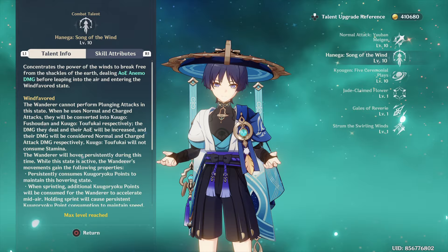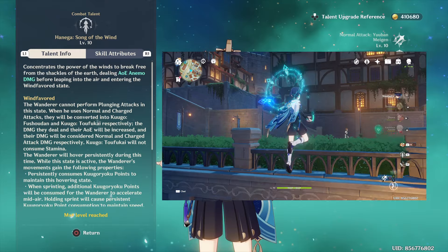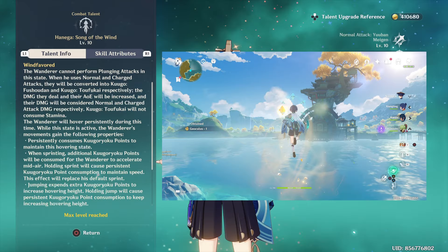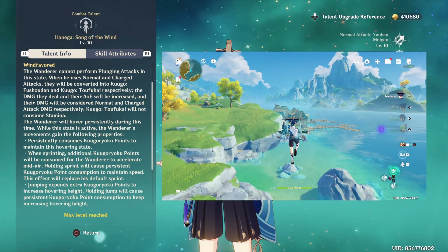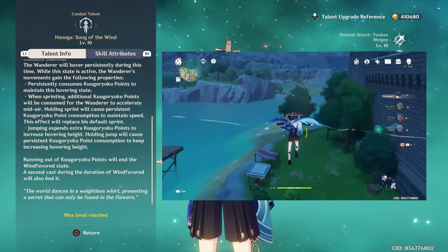Next is his skill. Wanderer's skill allows him to fly around, making exploration much easier and allowing you to reach areas without spending stamina. In the overworld, you can use this skill to fly around — in my opinion it's the best way to traverse around Teyvat. You can fly higher to get a better position to climb while keeping your stamina full, and dash around to go super fast.